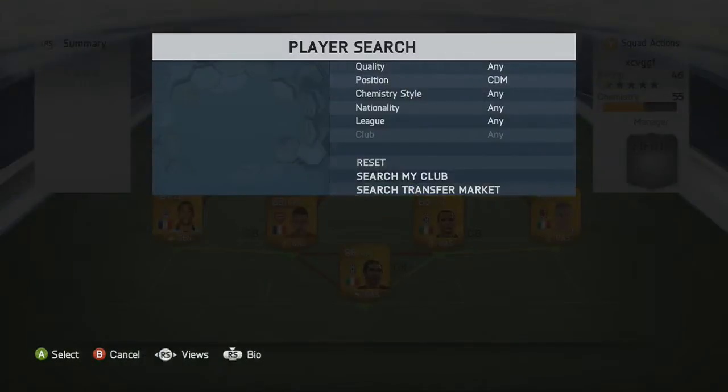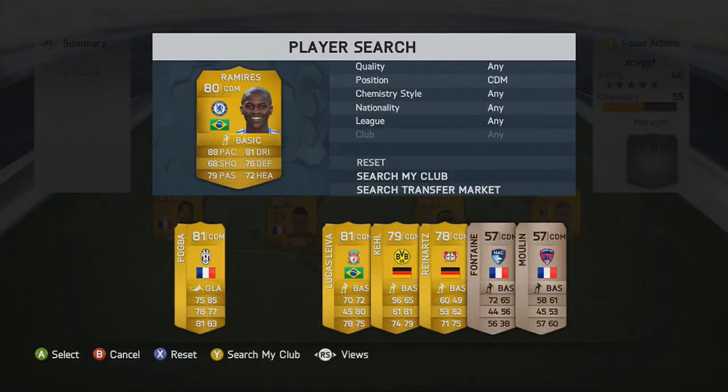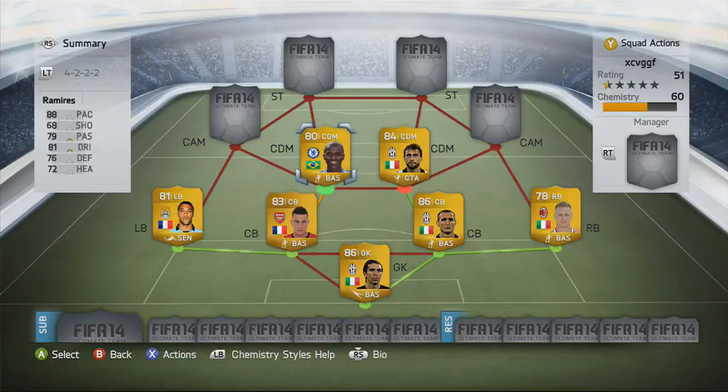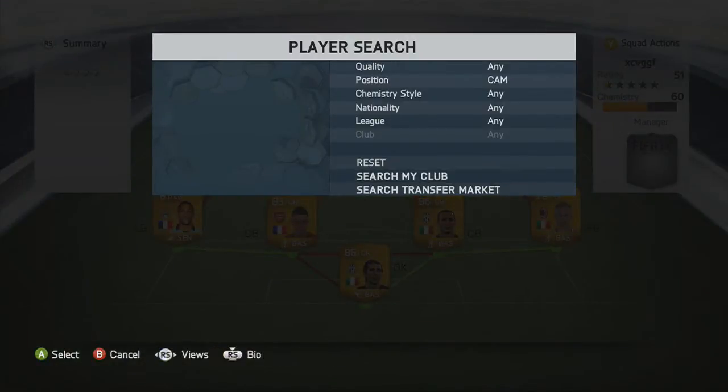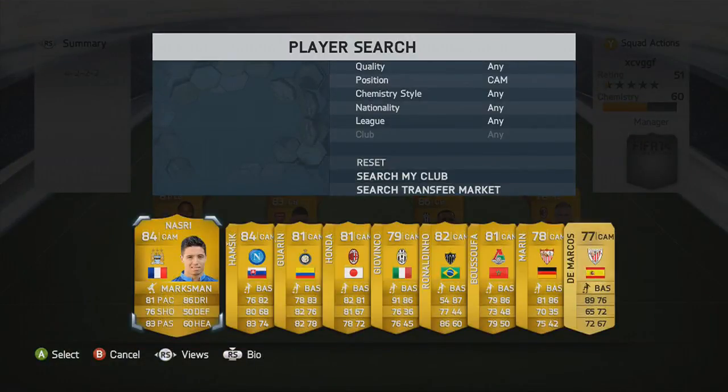In CDM we're going to have Marquesio and Ramirez. You may be thinking why not Pogba - you'll see in a minute, it's just to get the chemistry link up. But if you've used Ramirez you know what he's like. He's pretty sweaty especially with 88 pace, very good overall stats, and he does get the highest rating in game for me.